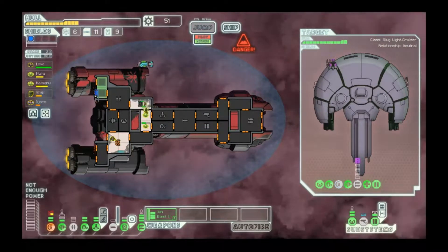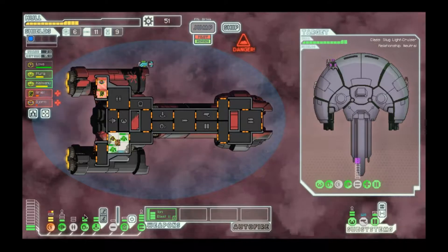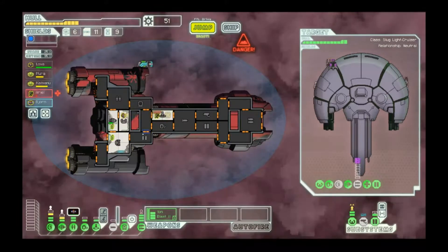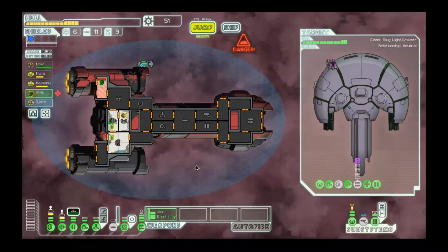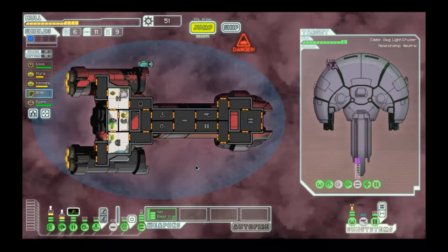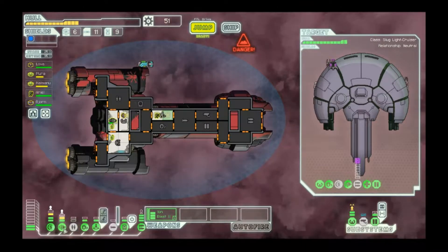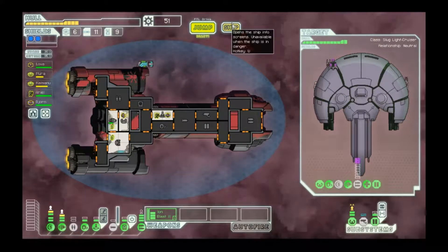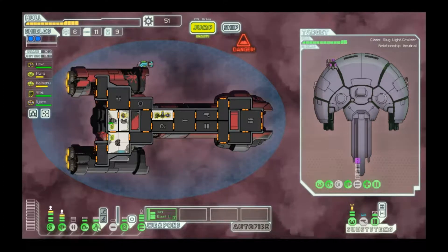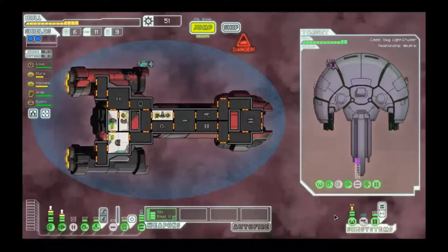Let's grow some new crewmen. The difference between gold boarders and green boarders is huge - I'd much rather have them at full health. Now that we have scrap, can we buy anything else? We might need one more power to have hacking and teleporter and everything at the same time. We could save up scrap to go to the store - it might be nice to get drones anyway. Hacking and drones is really draining the drone parts though.